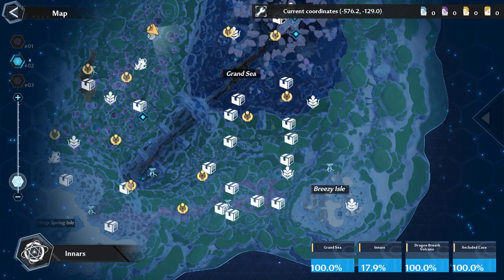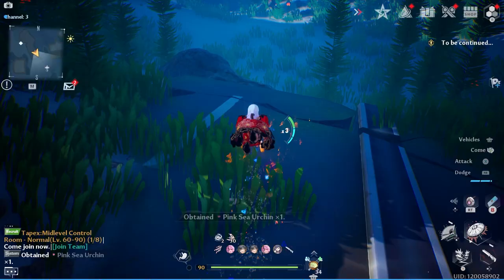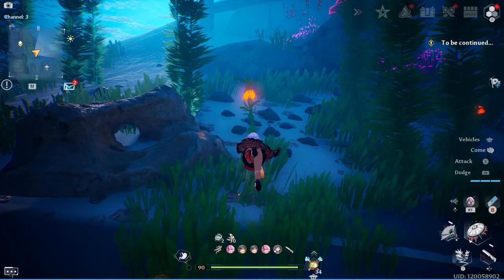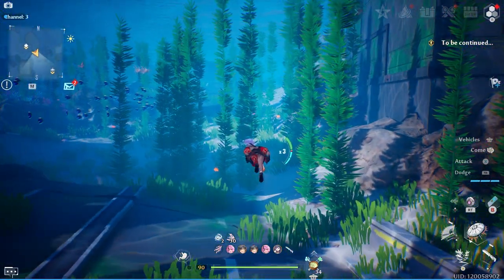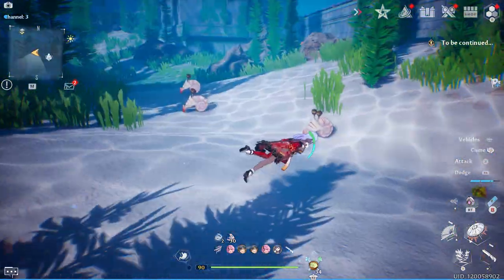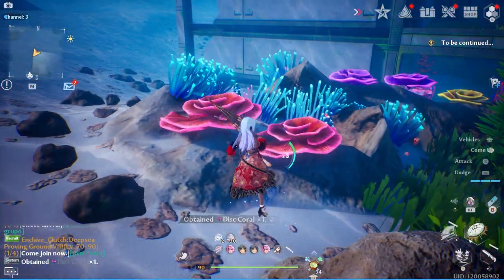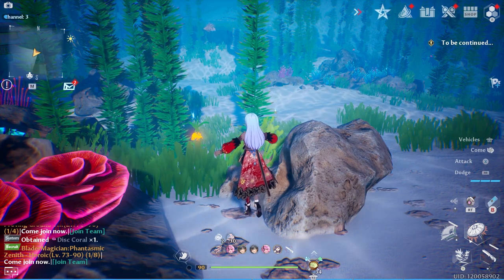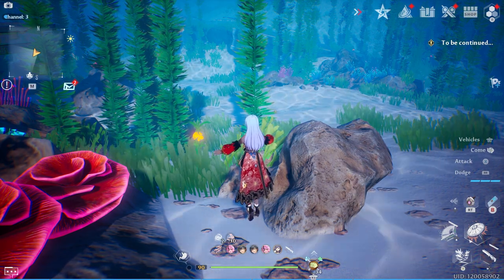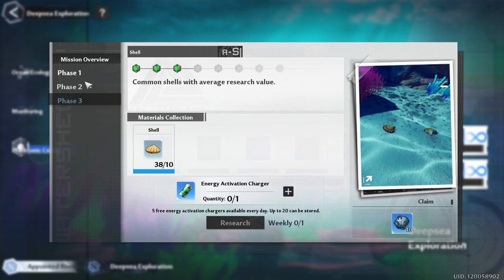Another good location for pink sea urchins is Breezy Isle — you can use this teleporter to get over to that area. You'll notice most of the pink sea urchins on the crumbled roads. This is also probably the best area to get algae and other materials you need in the early levels, like conches, shells, baby snails, cave coral, and disc coral. You might even want to start here, get the pink sea urchin done first, and collect everything you see — by that time you'll have most of the resources you need.